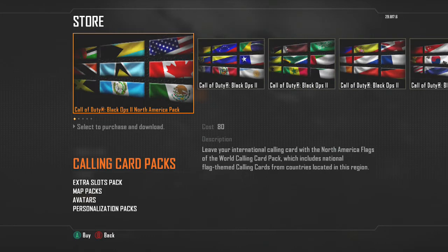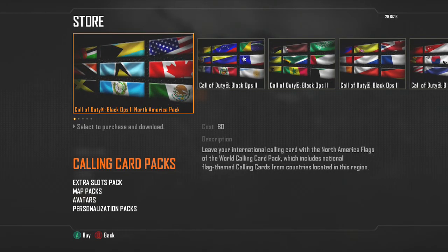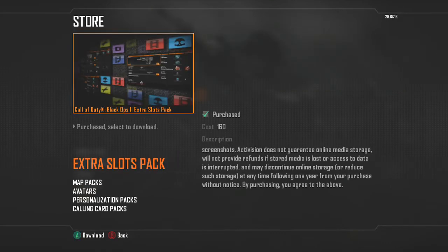You can pick calling cards according to what region you are. There's the North American pack — you can see it's got Canada, Mexico, the United States, and all the other various countries in North America. You can see the other different regions here as well. You can download those for a cheap 80 Microsoft points. I don't really care about those — I'm not going to be doing that.